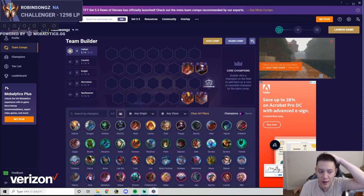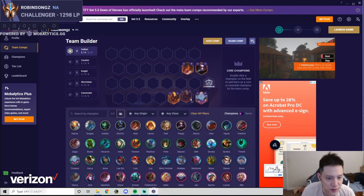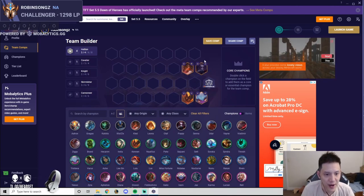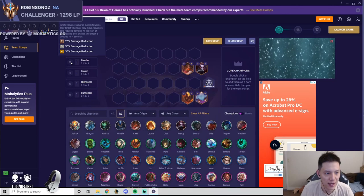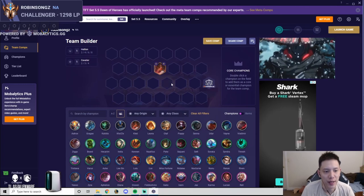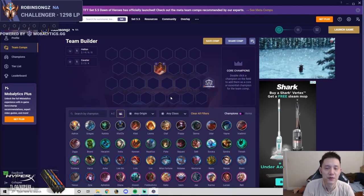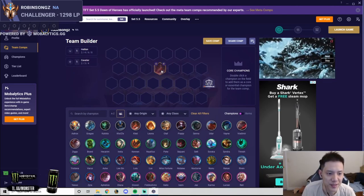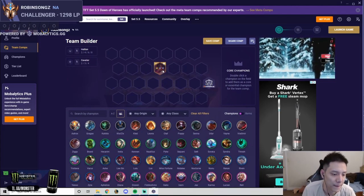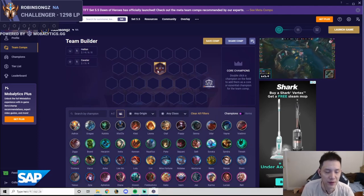A common Hellion re-roll board is Ziggs, Tristana, Cannon, Clad, Poppy. At level five you can add a Cavalier, a Knight, or a Cannoneer. But most of the time I use Clad just as a Cavalier bot to buff Sejuani or Hecarim, because playing around Hecarim and Sejuani is better for me than Hellion re-roll. If you do hit a lot of Clads, you can play Hellion re-roll for Clad carry or Tristana carry.